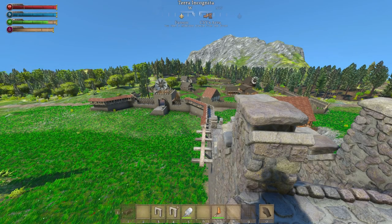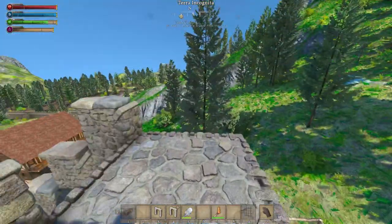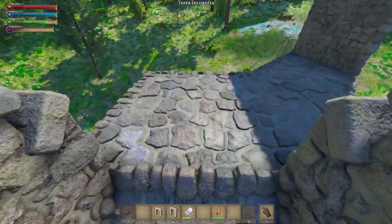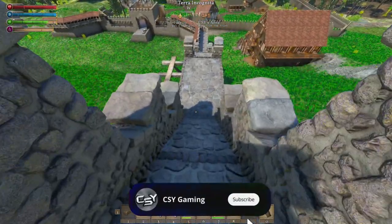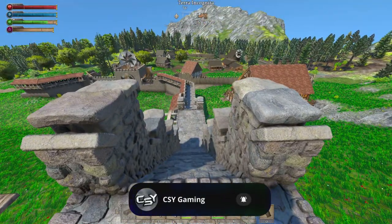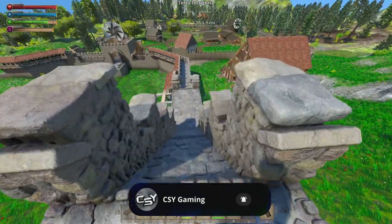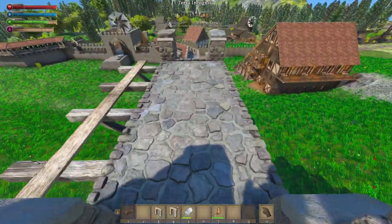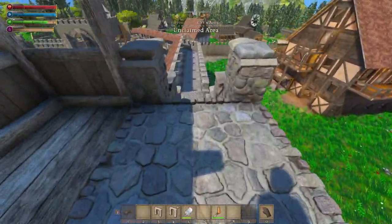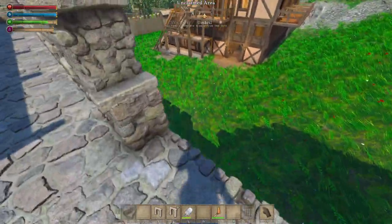Hello everybody, CSY here with more Medieval Engineers. Up here on the wall, I did redo this ramp thing here because it was uneven. I had it one and then two and then one and two - I was wrong. So I fixed it, it was just one of them bad, but we just had to move some up. So as you can see, we got a nice easy going thing here.